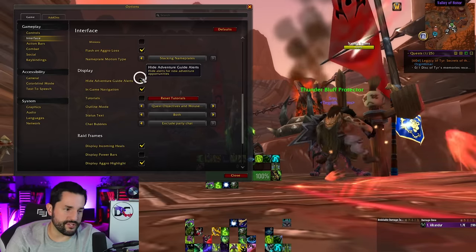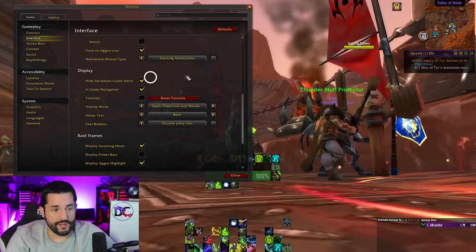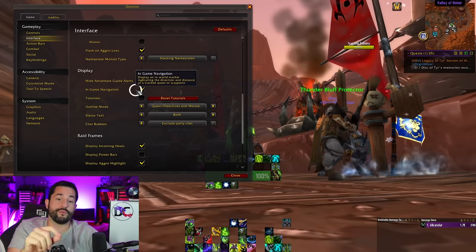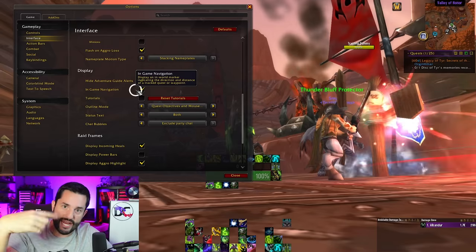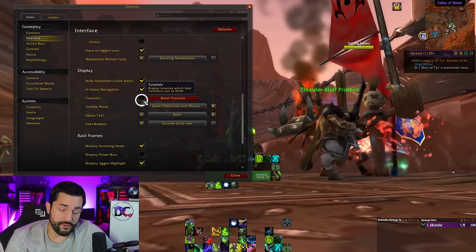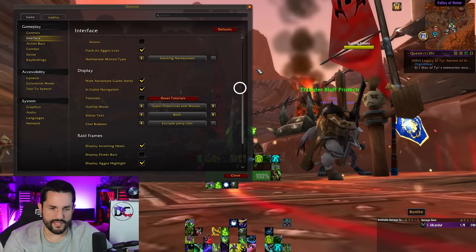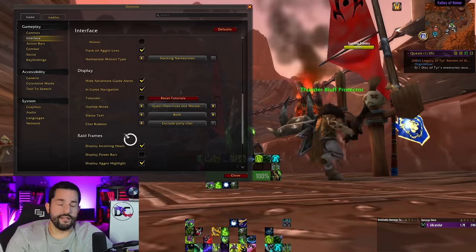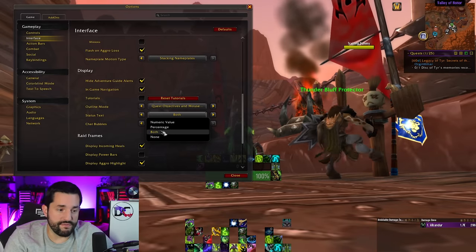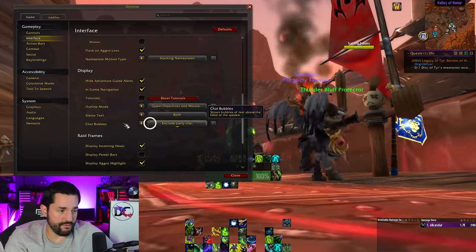For display, I hide adventure guide alerts — you can leave them on if you want. In-game navigation is the quest markers and world points with that little distance countdown indicator. Tutorial — you can turn on tutorials if you're new to the game and want to make sure you learn everything, or reset them if you missed something. Next to status text, which shows numeric values, percent values, or both — I have both turned on because it's just whatever the game wants to express in that moment.